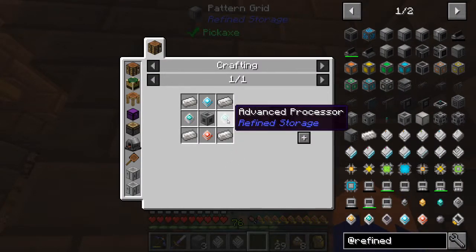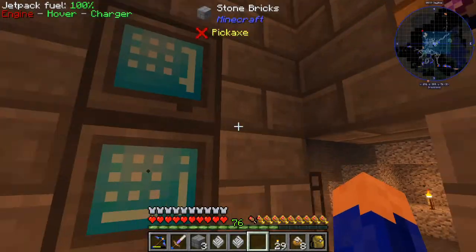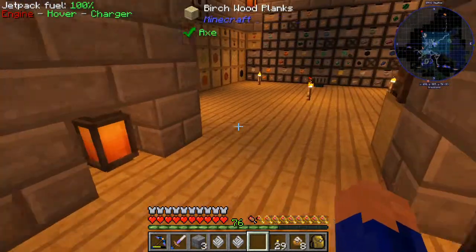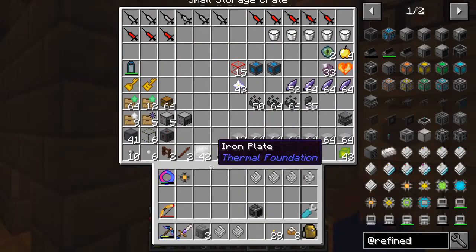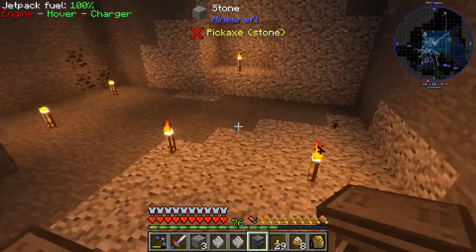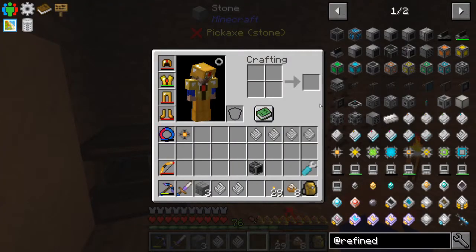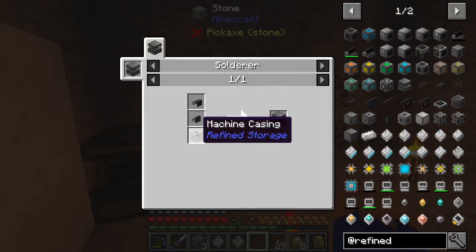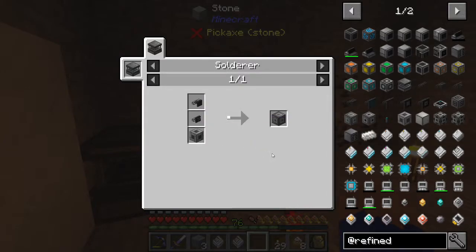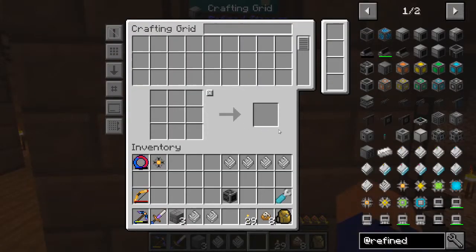The advanced processors we're not gonna do them yet because that would require us to set up and have a pattern for the solderer, which we're gonna have - that would take a little bit more time. Let's drop this down here and I think we'll put an interface on it. So for that we need - I think an interface would be the right one: it'll be import, export, and a machine casing. So let's make those, we should already have them. So let's test it.